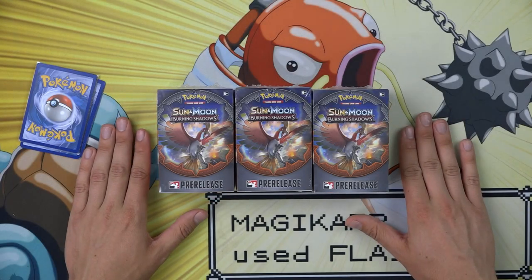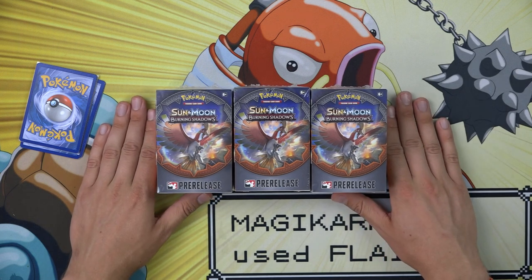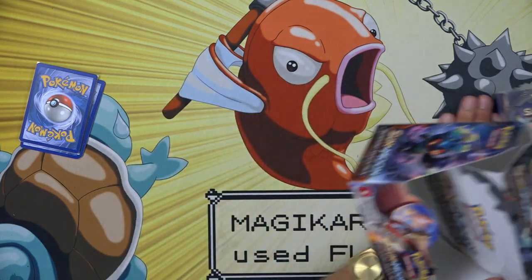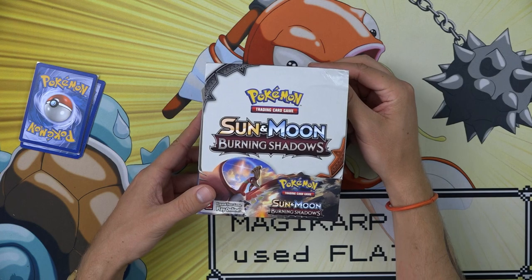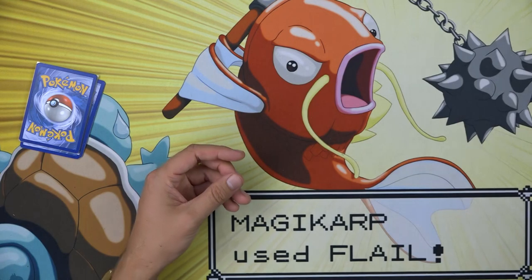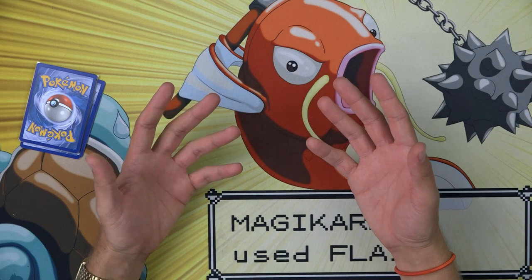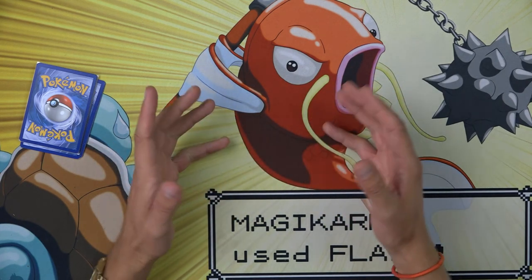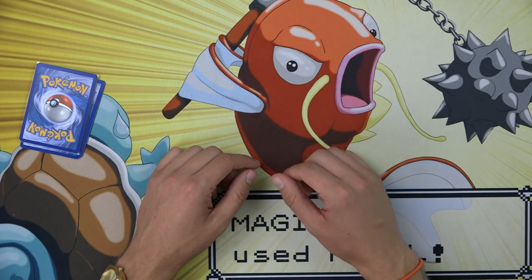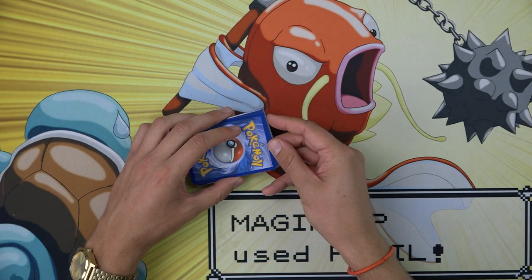What's up everybody, Andrew Mahone here with Darium's Competitive Pokemon. As you may or may not know, Sun and Moon Burning Shadows pre-releases took place this past weekend. Because of that, Darium was able to crack a few boxes of the newest set, Sun and Moon Burning Shadows. I've taken the supporter cards from the set and I'm going to be ranking them from 1 to 8. There are 8 supporters in this set and I think some of them are going to be very game-changing and meta-defining, while others maybe not so much.